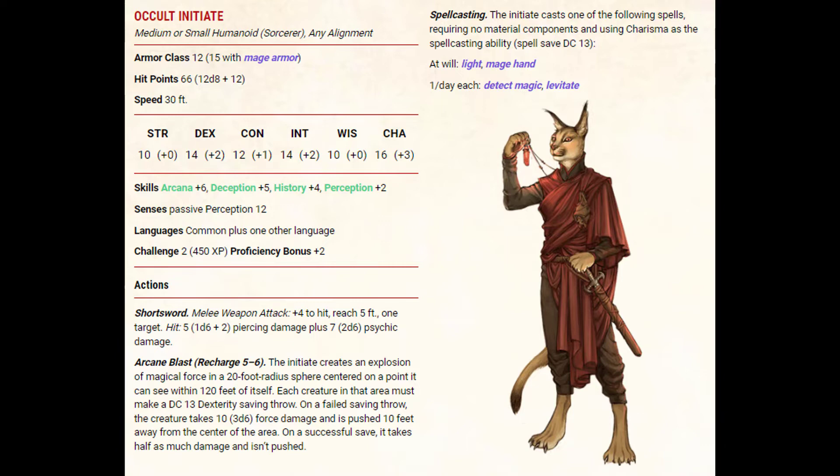Arcane Blast recharges on a 5 or a 6. The Initiate creates an explosion of magical force in a 20 foot radius sphere centered on a point it can see within 120 feet of itself. Each creature in that area must make a DC 13 dexterity saving throw. On a failed save, the creature takes an average of 10 force damage and is pushed 10 feet away from the center of the area. On a successful save, it takes half as much damage and isn't pushed.